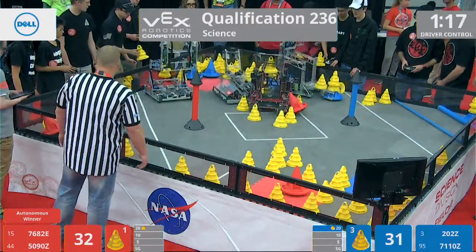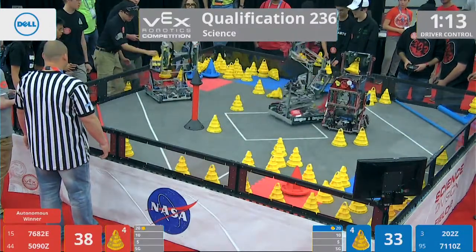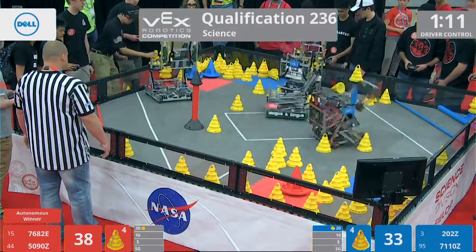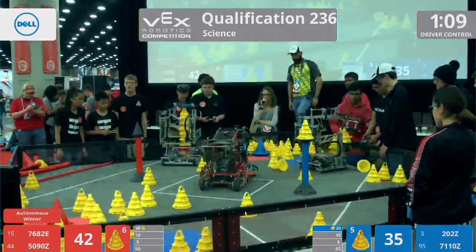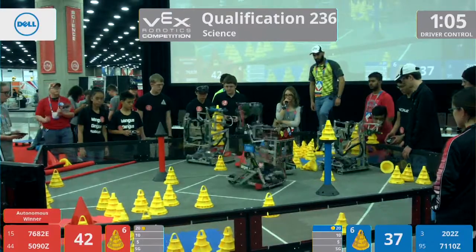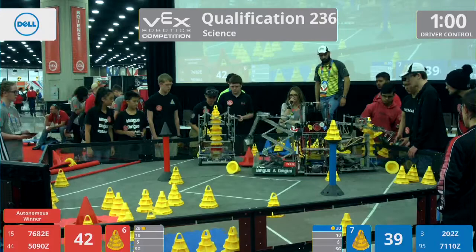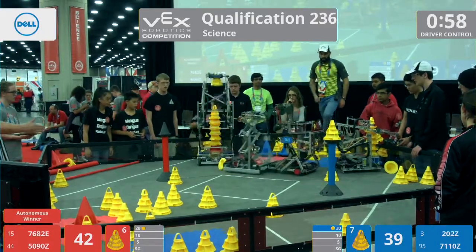They do score one of their own cones stuck in their robot, but they're introducing more into the game, no problem. 50-90-Z also introducing match loads into this game right now, creating their very tall stack. 76-82-E attempting to grab that mobile goal, decided to drop it and going for that cone — tried to pick it up but missed.